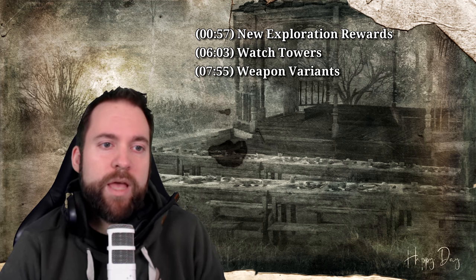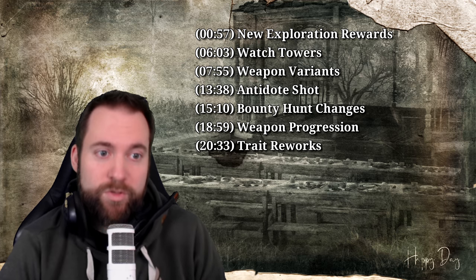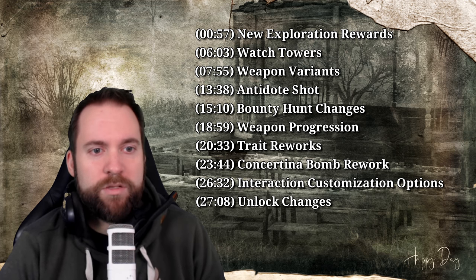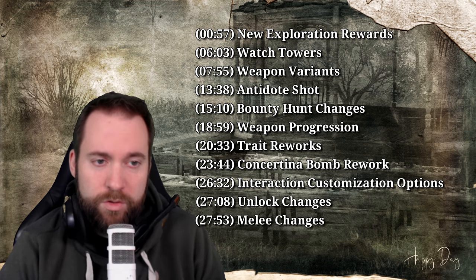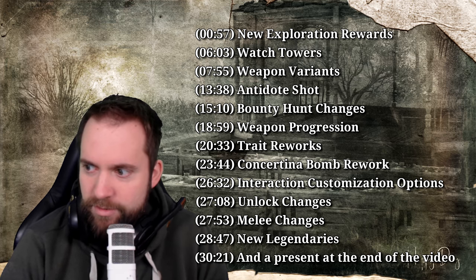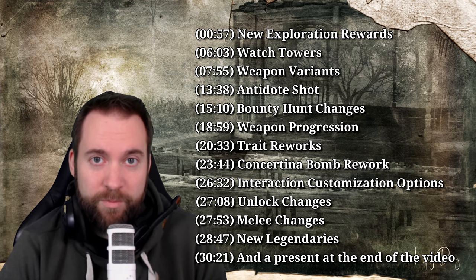Let's see what's on the menu today — and boy, it's a lot. We will start with new exploration rewards. Afterwards, we will have a look at watchtowers, weapon variants, antidote shot, bounty hunt changes, weapon progression, trade reworks, concertina bomb rework, manor changes, interaction customization options, unlock changes, new legendaries, and a present at the end. There's quite a lot and it's just an insane patch regarding quality of life improvements.